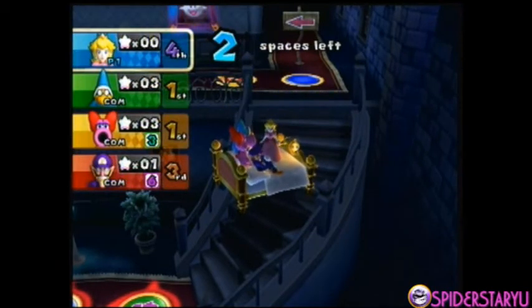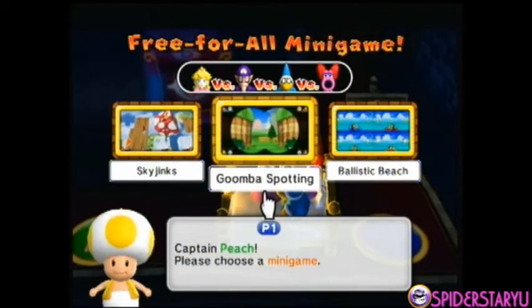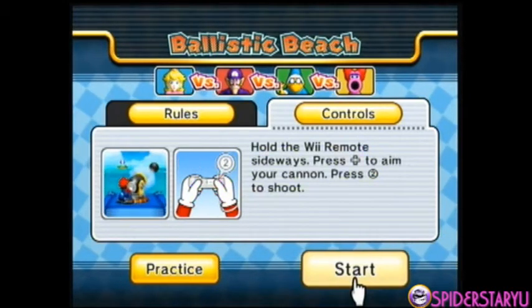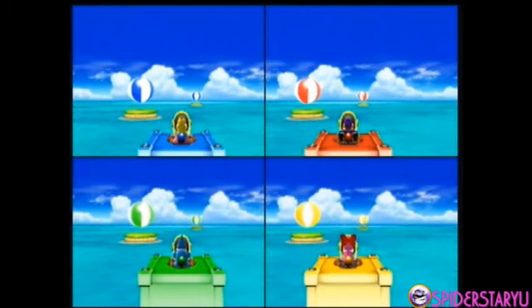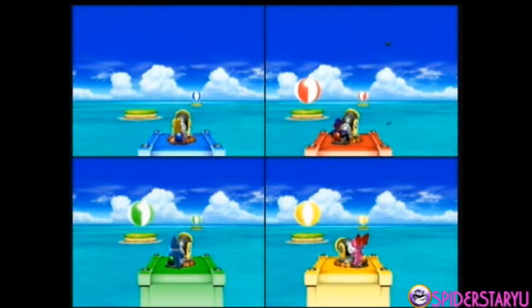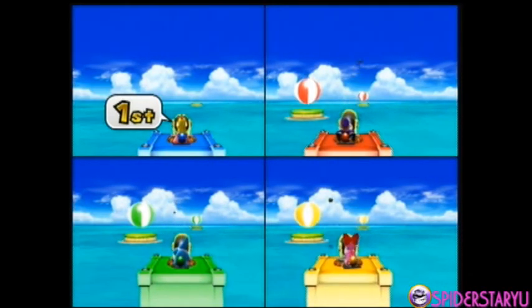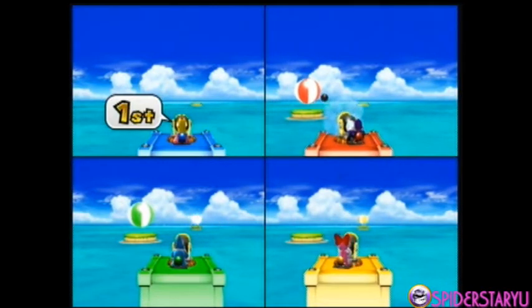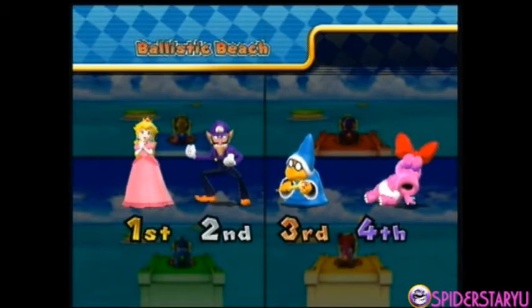It's my turn! I get five mini stars and we're gonna play a free-for-all mini game. I think we'll do Ballistic Beach — we already did Sky Jinx and the other one, so this one should be easy. I can usually get it in like two tries, just shoot — I'm good at aiming. I got it in two tries! Now we just wait for the computers to finish. All right, I get first — five mini stars, awesome!